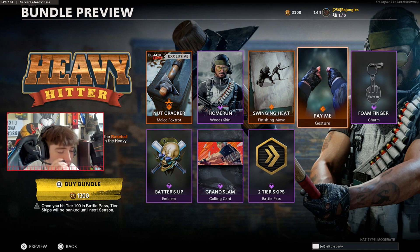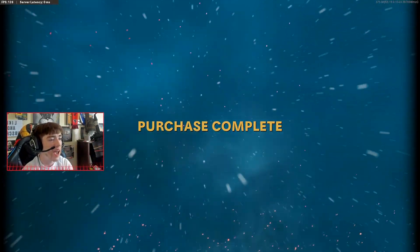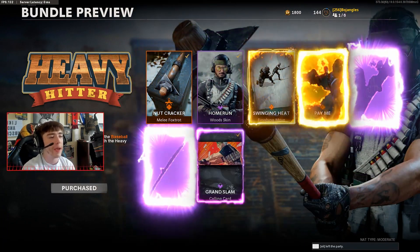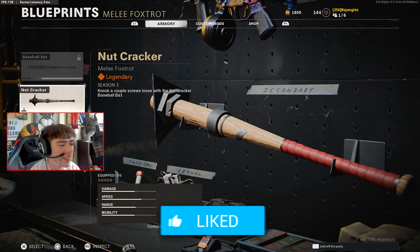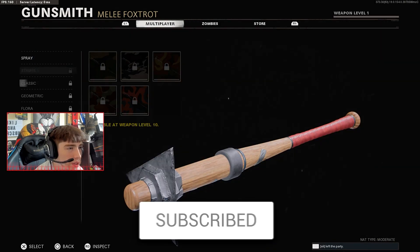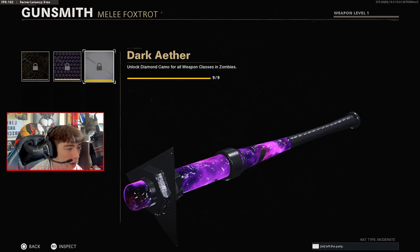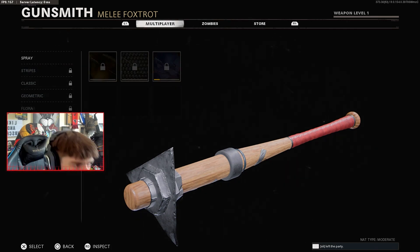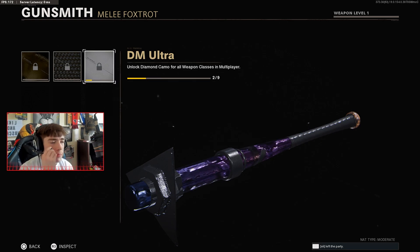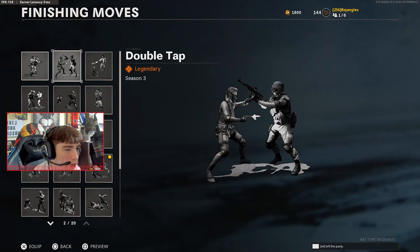Let's buy the brand new pack and hop into a private match to check everything out. I gotta see if the baseball bat feels like it did in Black Ops 3. The blueprint is called the Nutcracker — I didn't even notice the name. With dark ether it looks insane, exactly like it did in Black Ops 3, though this one has spikes on it. Here's DM Ultra, and then the regular baseball bat as well.